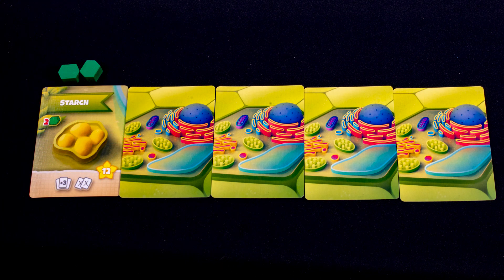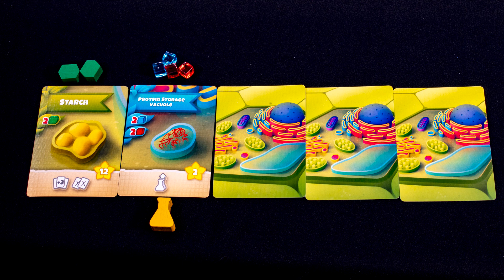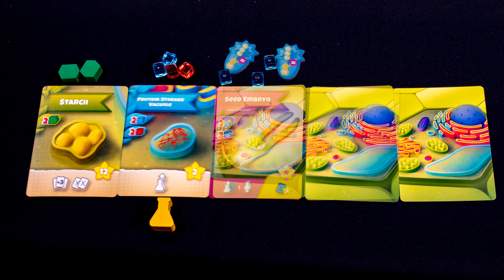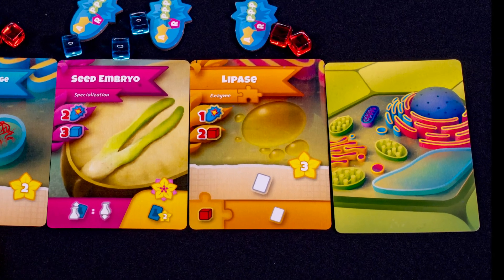If you have cards, you may take a card action as well as placing a worker. Starch cards cost you carbohydrates, generate lots of points, and let you draw more cards. PSV cards have a one-off cost and let you reclaim one of your worker flasks from the board. Specializations reward points at the end of the game — this one for each PSV card you played.